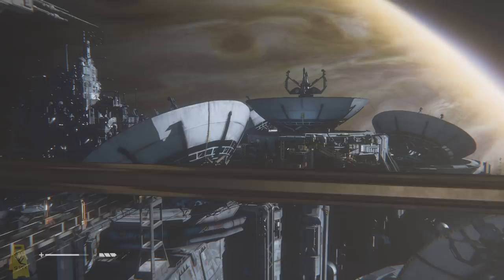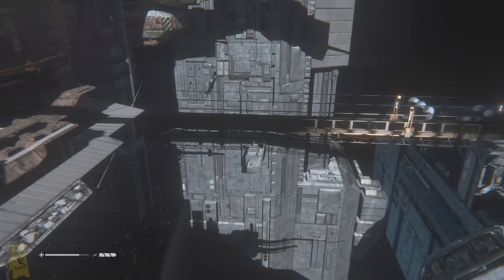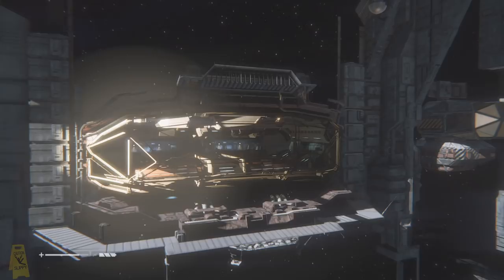Another awesome view of outside, and this time it's of the satellites from the control room. It is worth noting at this point the level of detail that the satellites and the backdrop have, because we will be revisiting this area again later.